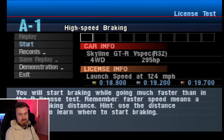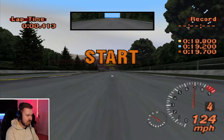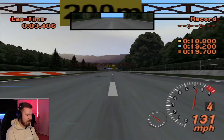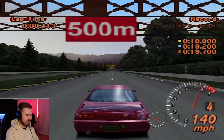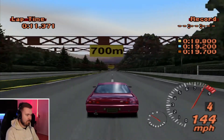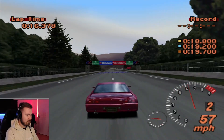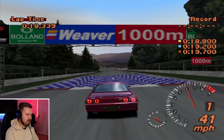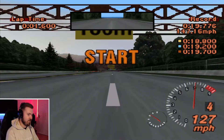So the first test is going to be in a Skyline GTR V-spec R32 and it's just going to be going forward and then braking basically. The cars are a lot faster in these tests from what I remember and a little bit more challenging. We're going to be braking at the 800 metre board — which is well too early. Missed out by 76,000ths. So we know not to brake at the 800 metre board this time.